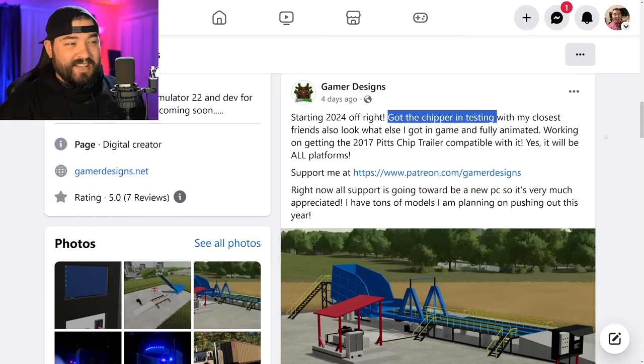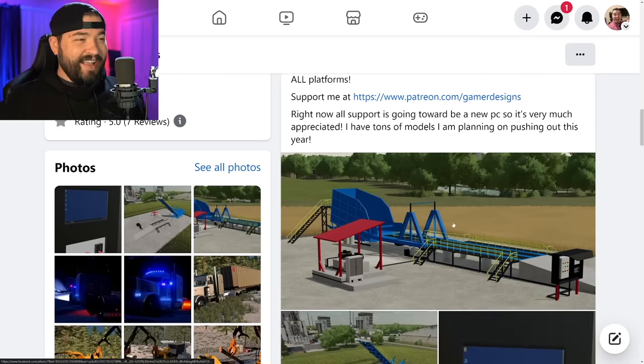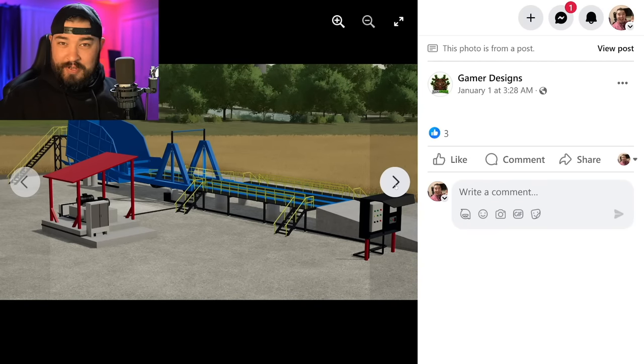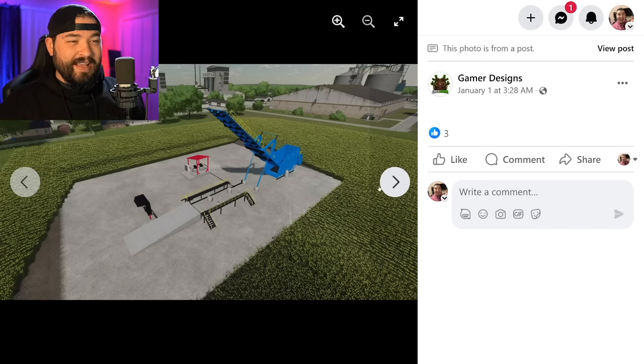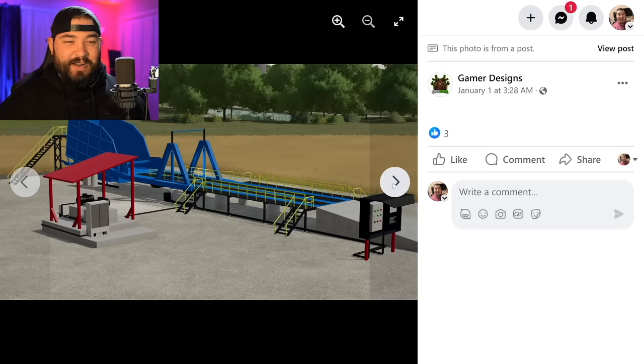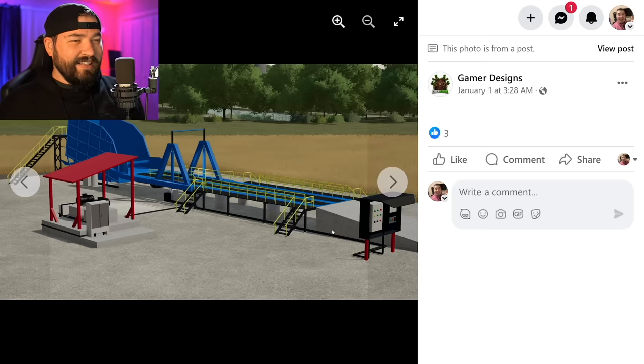We also have good news from Gamer Designs — his chipper is being worked on right now and is being tested by some of his closest friends. That's super exciting because I know he was having trouble getting it in game. He's also got another mod fully animated: it works with his wood chip trailer — you pull your truck up, back it in, and it dumps the chips up. It even has animations and what looks like a Windows 10 or 11 operating system on the display screen. Super cool.